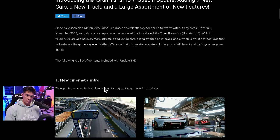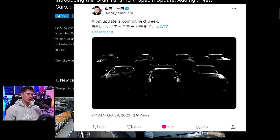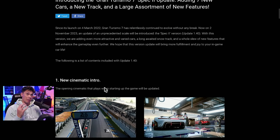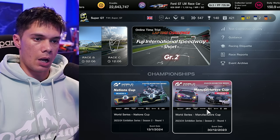The last update to actually add anything was the Spec 2 update at the beginning of November — a very big update. Interestingly it came at the beginning of a month, whereas normally GT7 updates are towards the end of the month. Normally we start seeing Kaz post his silhouettes on Twitter around this time of the month. Either way, quite good to see some new seasons coming up.